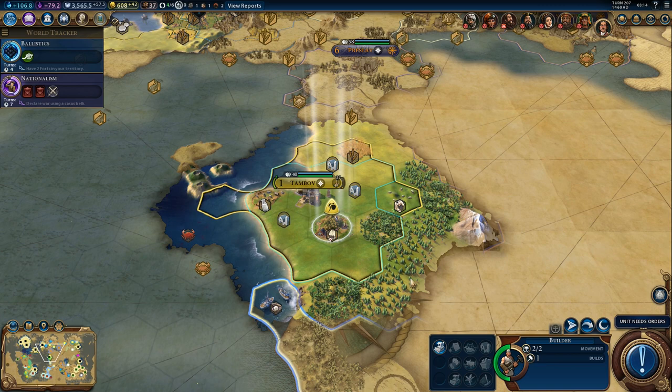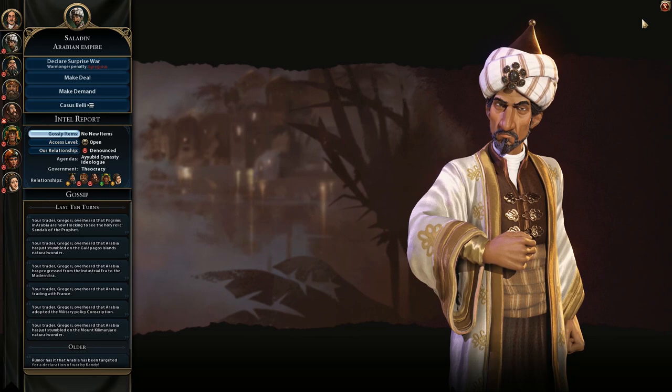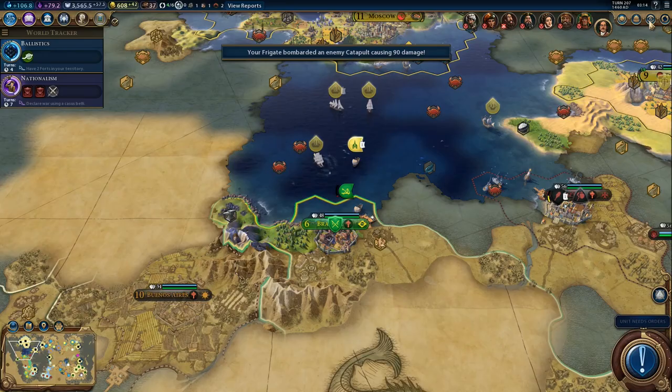And the builder - we got one more build only. I guess we'll improve the wheat. We got one more build, sounds good. You guys can start attacking the city. That's Arabia - what are you doing here, Arabia? He's not at war with anyone, so that's odd. Well, whatever.